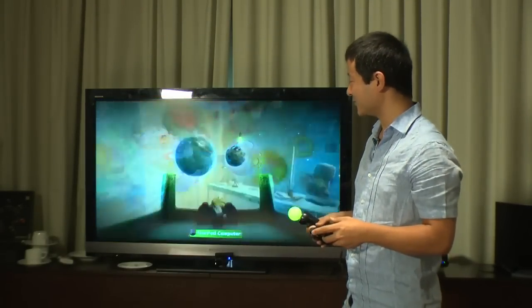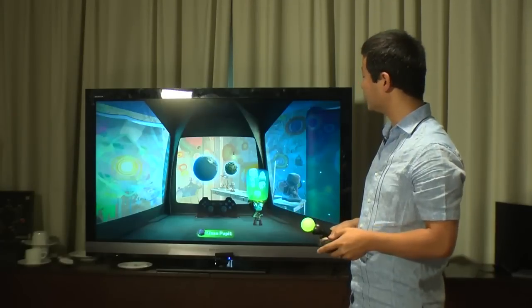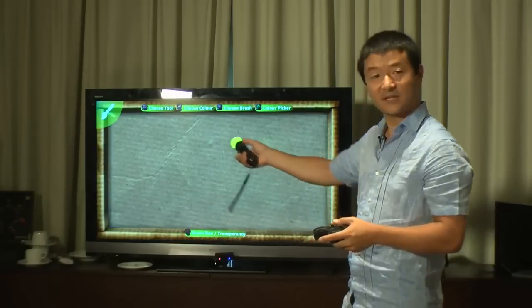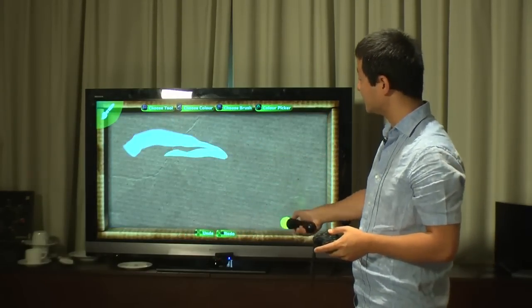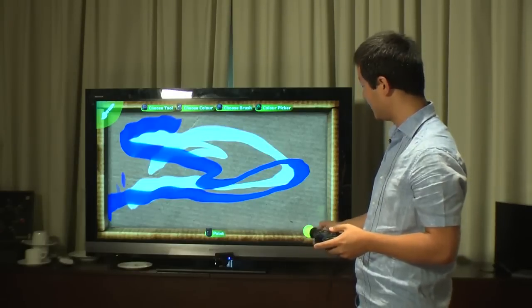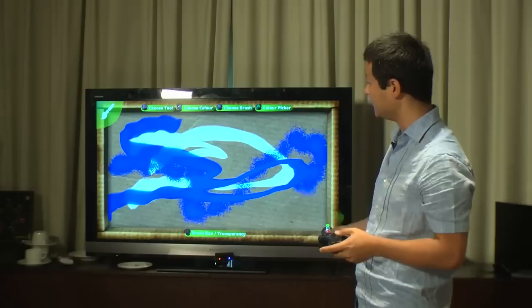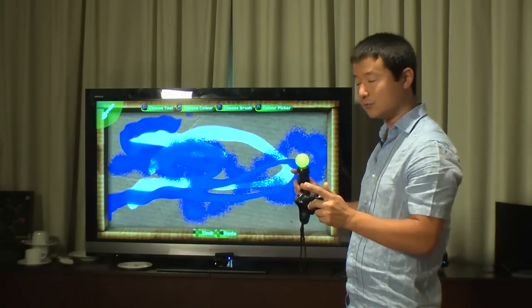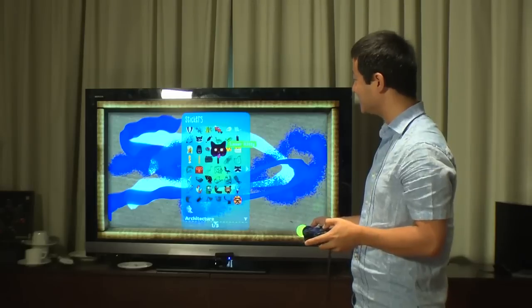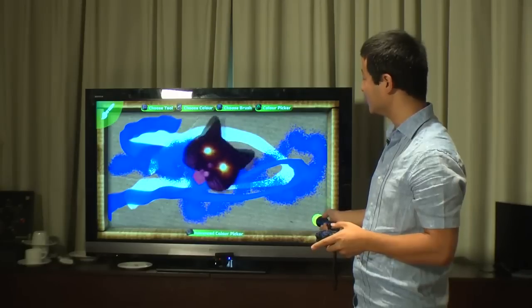Another feature I'm particularly excited by is the paint tool — another one of the create tools. You access it from your stickers area. You pull it up and you've got a paint tool: you can paint, choose your colour, and choose different types of brushes. For example, if you want speckles, you can do speckly brushes. It's a really good solid paint tool. At the same time, we've got the ability to place down stickers. So if you're not amazingly artistic but you'd like to have a go, you can place stickers and do a nice collage effect.